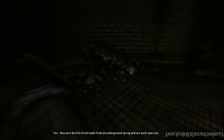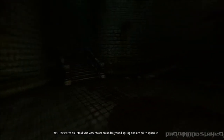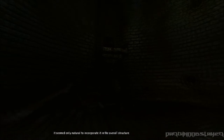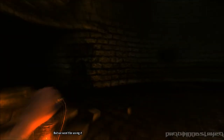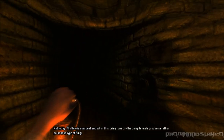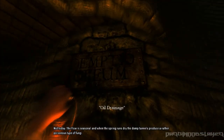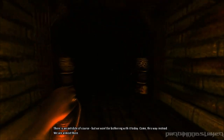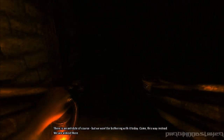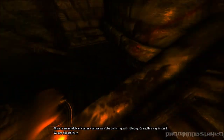So you used the drain sewers as a means of transport. Yes, they were built to divert water from an underground spring and are quite spacious. It seemed only natural to incorporate it into the overall structure. But we weren't to use it. Not today. The flow is seasonal, and when the spring runs dry, the damp tunnels produce a lot of poisonous type fungi. There is an antidote, of course, but we won't be bothering with it today. Come, this way instead. We're almost there.